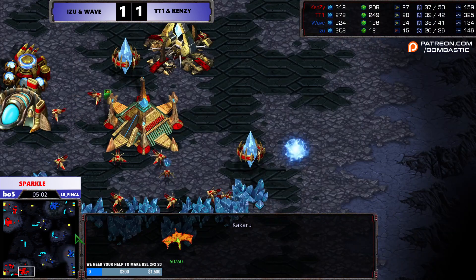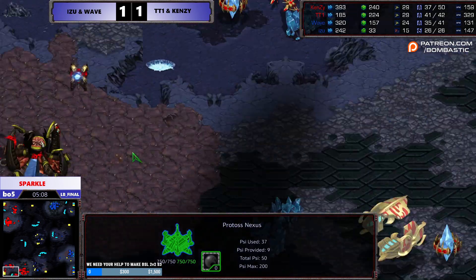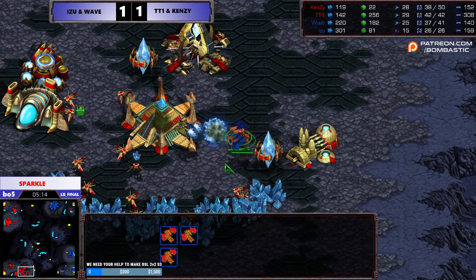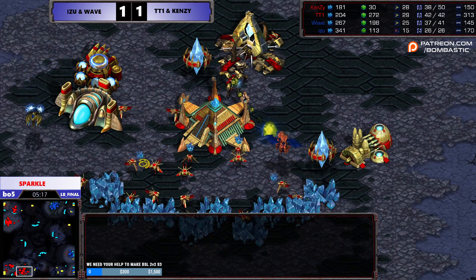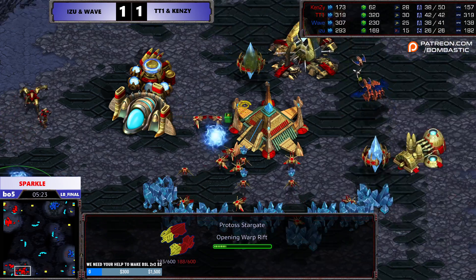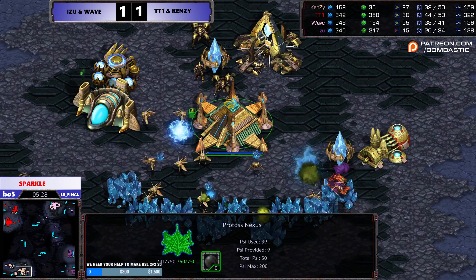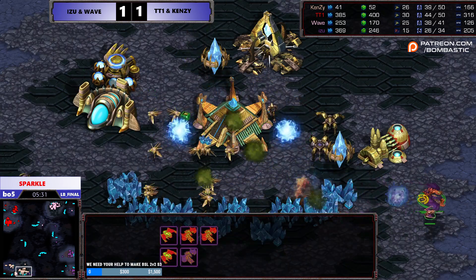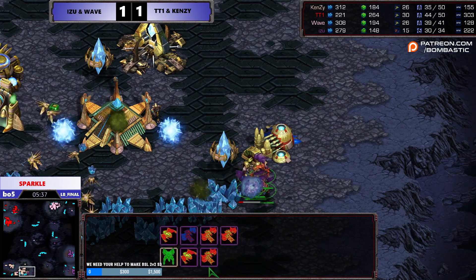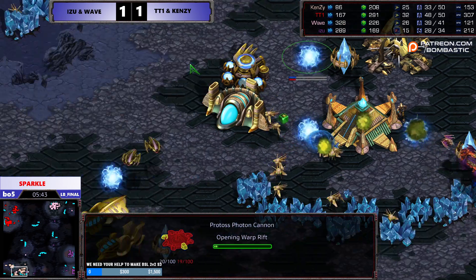Now we see Izu — he's taking the third gas this time, kind of doing the opposite of what he was doing last game. I was looking at Corsair. As we saw earlier on the tap, they were asking where's TT1 and where's Kenzie. Kenzie is at the bottom, so they realized he's good at saving money. So they want to economically damage Kenzie as much as they can early on. As you can see, that's no stopping Kenzie — he still has 200 minerals.